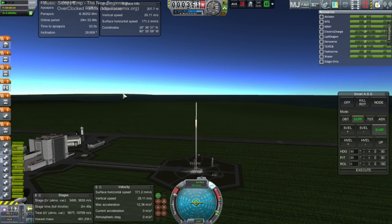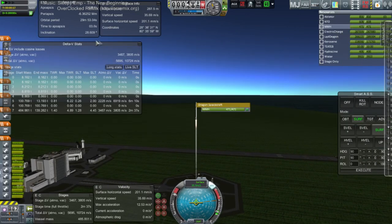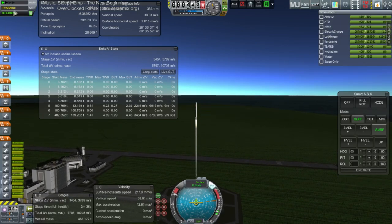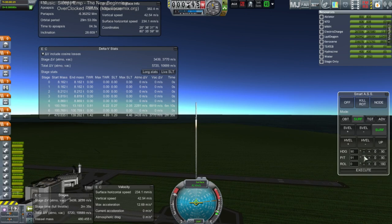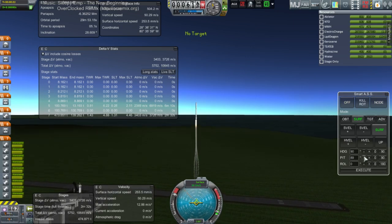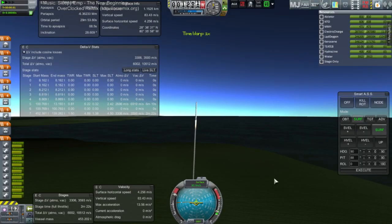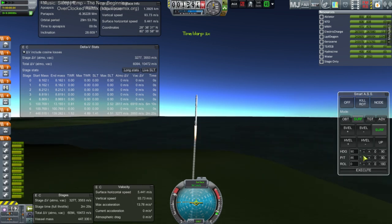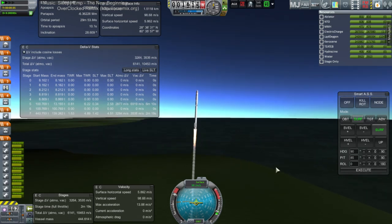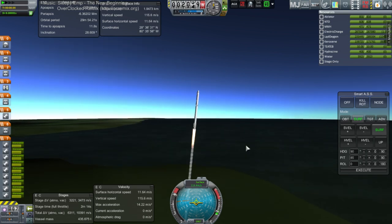I'll have to see how the RCS ports and RCS tanks go, but I'm worried they're going to explode anyway. Sea level thrust-to-weight ratio on Falcon 9 is not very high. We are just testing how much fuel I can leave in the first stage while still getting the Dragon Capsule to orbit. We're going with a fairly steep ascent to avoid building up horizontal velocity, because horizontal velocity is what we'll have to kill to bring it back to Cape Canaveral. So that's a huge consideration.